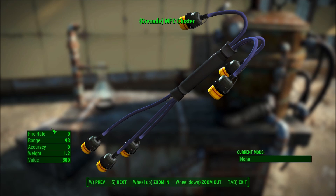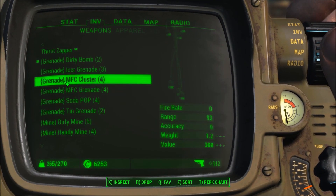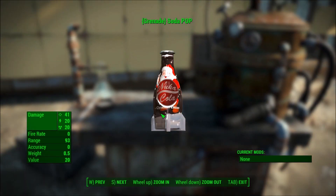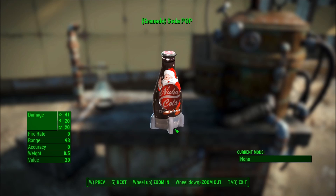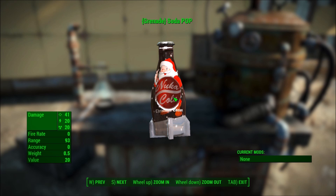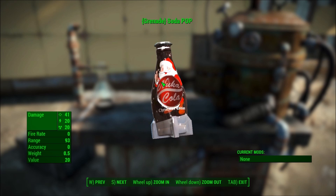There's no damage listed here, but I'm sure it's fun. And the soda pop — I actually have the Christmas edition Nuka-Cola mod still running, so this is why we have a Santa. But that's kind of funny, so I'm going to stick with it. Basically this is a Nuka-Cola and sugar bombs.